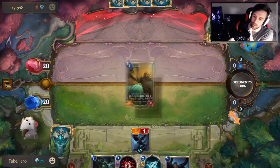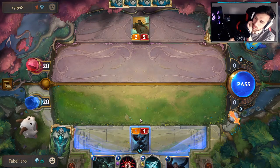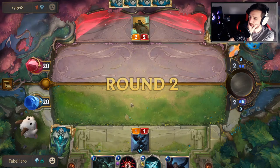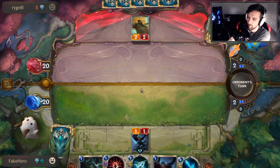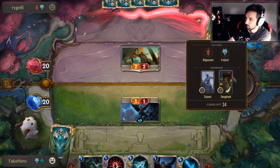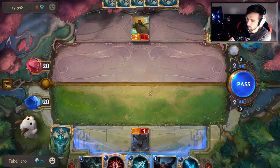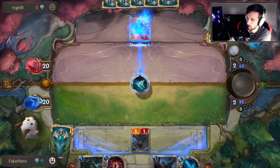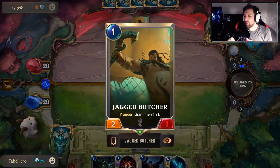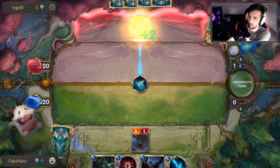If anything with Elusive comes down, we can Vile Feast it. There are reasons for trading and swinging, and also reasons not to. For now there's no reason to — the reason would be to bring him down closer to Vile Feast range in case he blocks. We block here; we don't want him to Plunder or deal damage to our Nexus. Plunder's pretty much like a Battlecry — it's when it's played — so this Vile Feast should work most of the time unless he wants to save it.